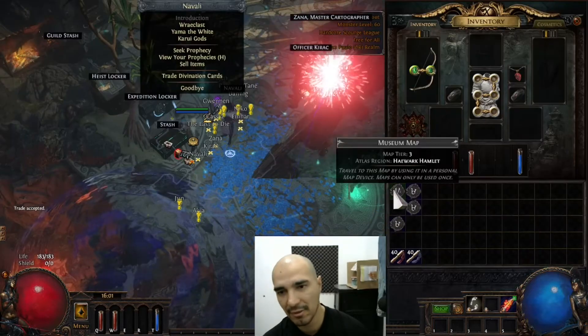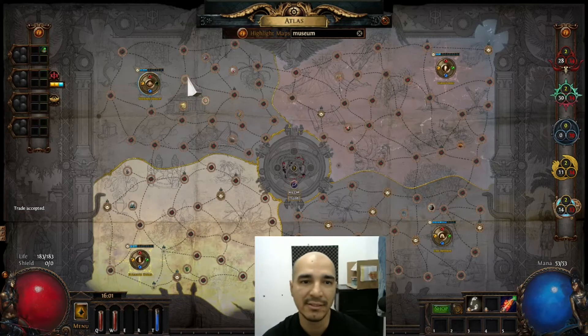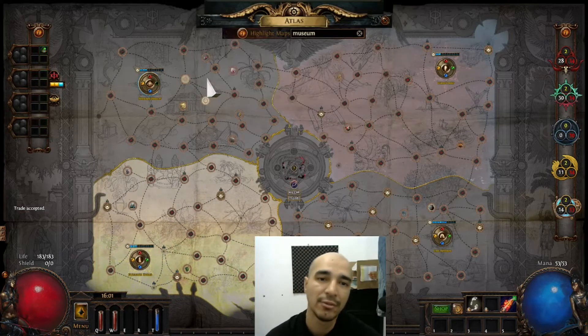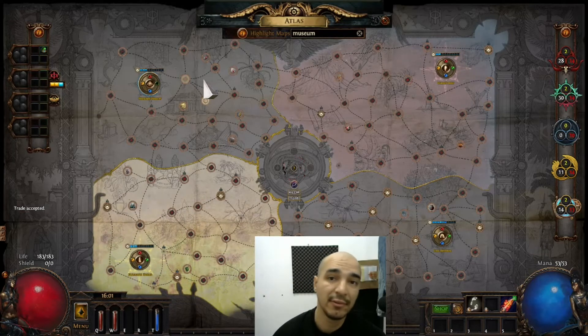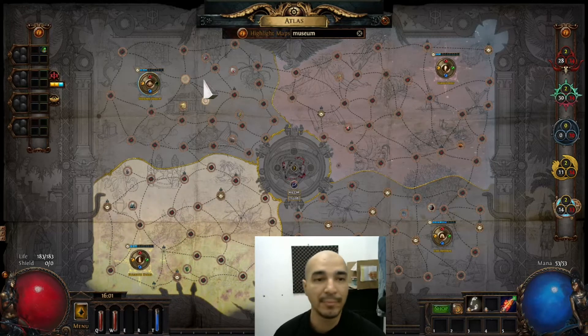For example, I got a Museum, and you can see that Museum is also in Howard Hamlet. So it's very useful for the beginning of your atlas exploration, and also for map sustaining.